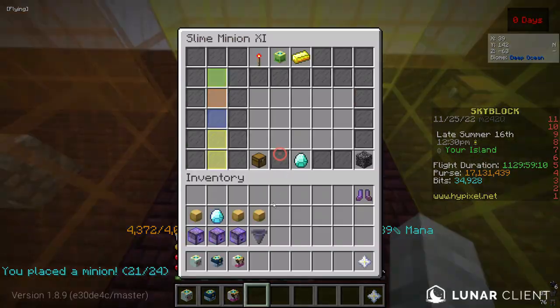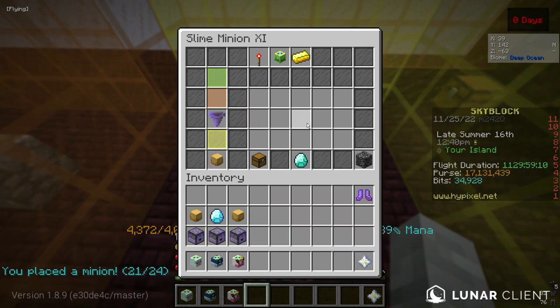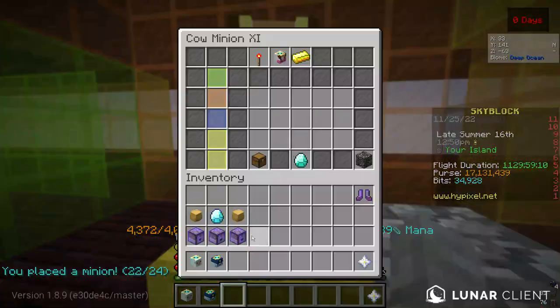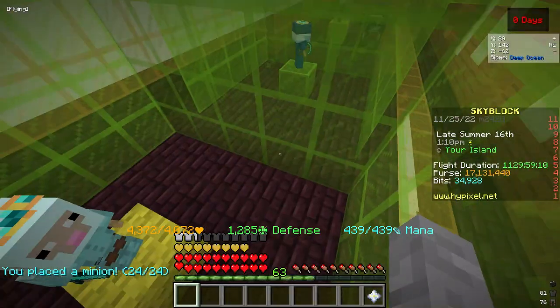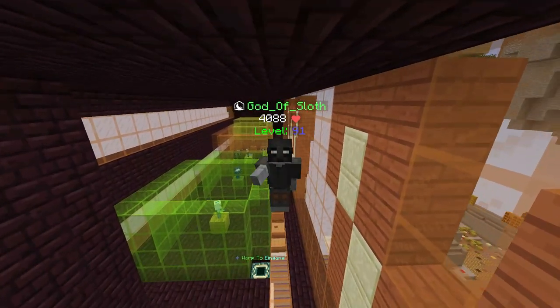I will take an enchanted hopper and corrupt soil for the slime minion, and as always I will take no extra minion upgrades or minion fuel, so you can calculate that for yourself better. We will now wait for a few hours or a few days and then come back later.